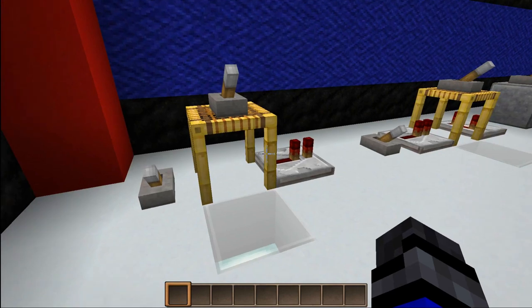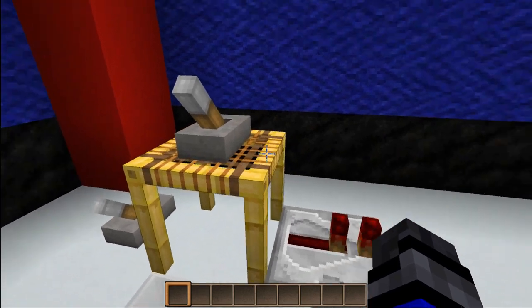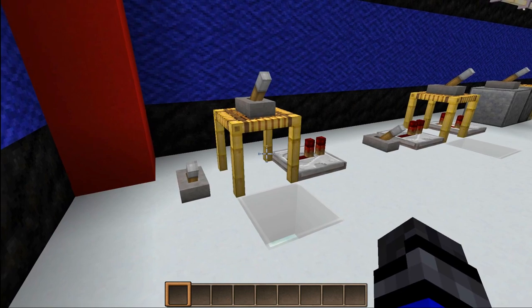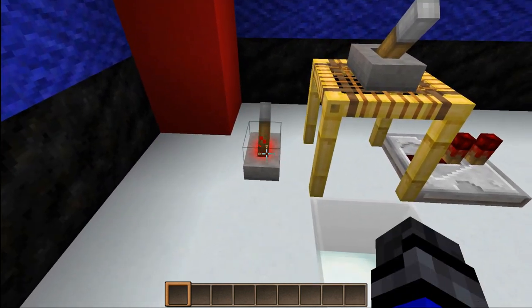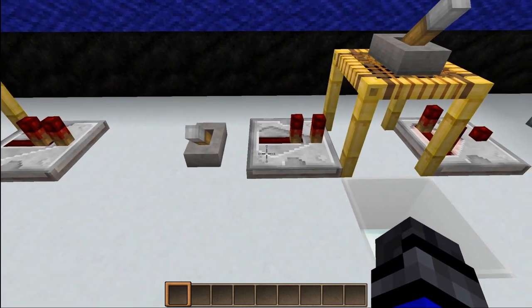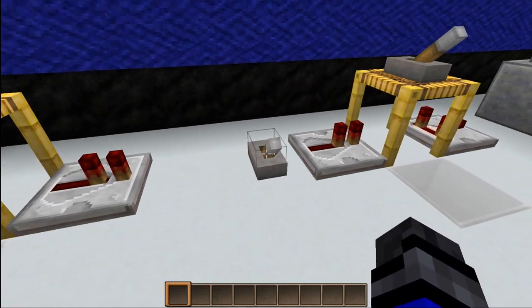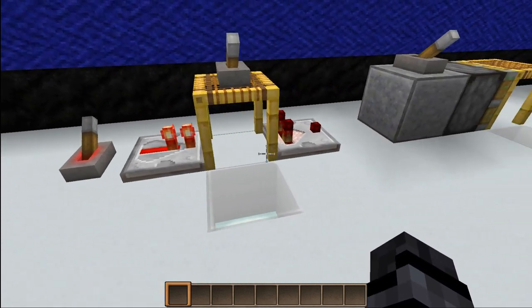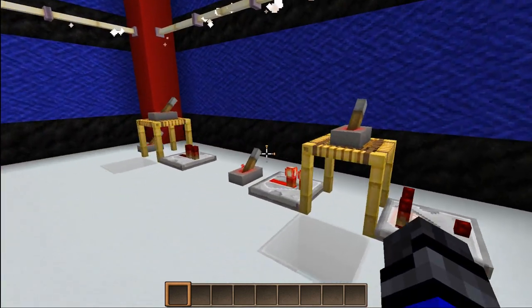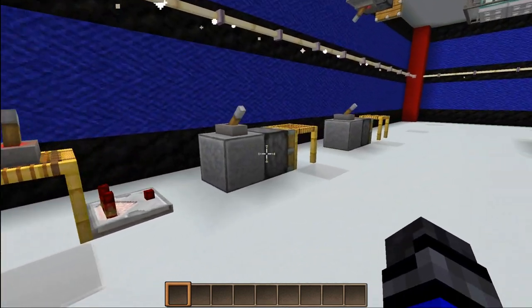Here we are with the redstone bits. We have a lever over here, a lever on the top, and yes, you can place pretty much anything on the top, but not on the sides since the sides are transparent and non-existent. Let's flip this lever — nothing happens. Flip this one — again, nothing happens. We have a repeater leading into it and a comparator coming out, just to see if we can get some sort of signal. No, we cannot. They have absolutely no redstone capabilities whatsoever.